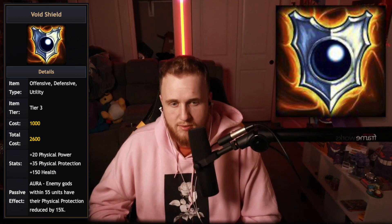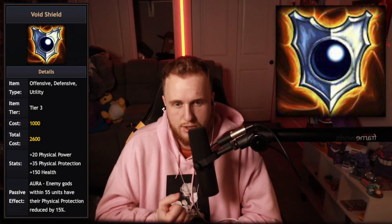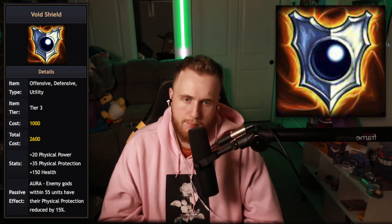Next up is Void Shield, and solo laners will tell you how terrible this item is. 2600 gold for 20 power, 35 physical protection, 150 health, and enemy gods within 55 units have their physical protections reduced by 15. The stats are just very, very poor for the price. I think it just needs extra stats — even if you're worried about the double warrior meta, the item makes no sense without better numbers. Maybe make it a late sixth-item pick at 2800 gold with around 60 physical protection. The passive is good but the stats are useless and it's too expensive.